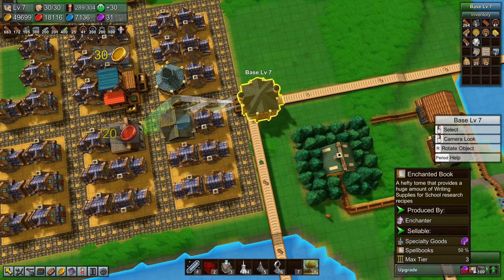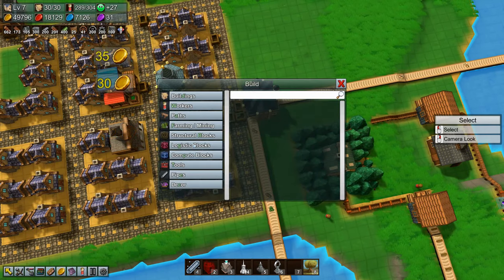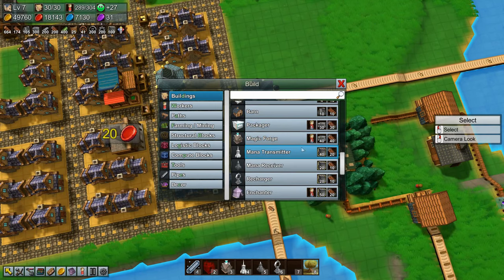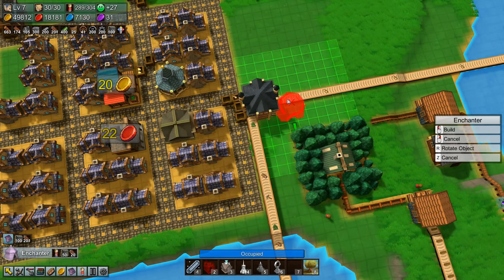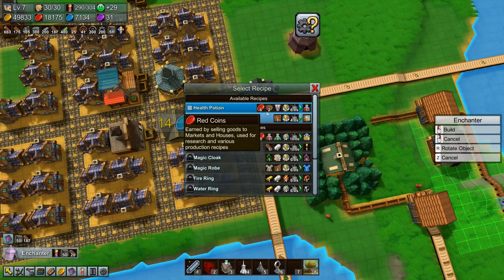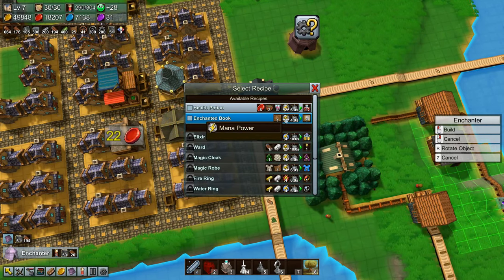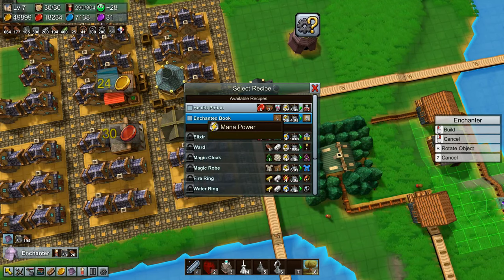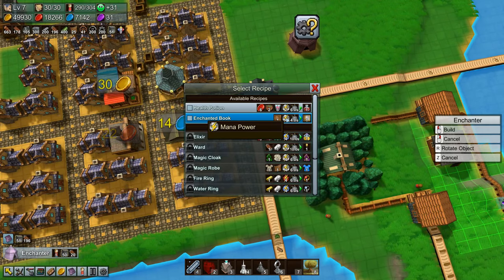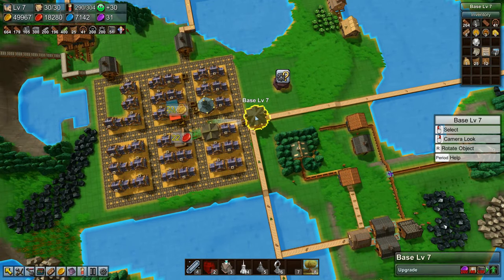How do we make an enchanted book? Let's see buildings — there was an enchanter that we just unlocked. Let's see what that looks like. It can make enchanted books; it needs books to make enchanted books, and it needs mana power. That is definitely a project we are going to get started very soon, because we want to upgrade the base.